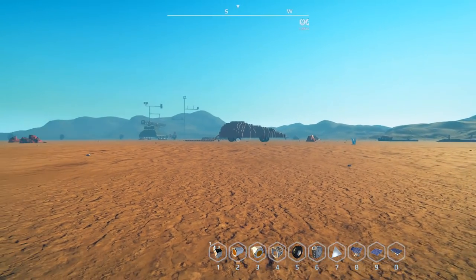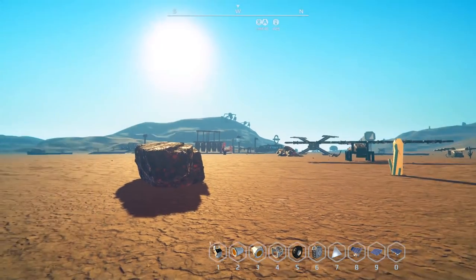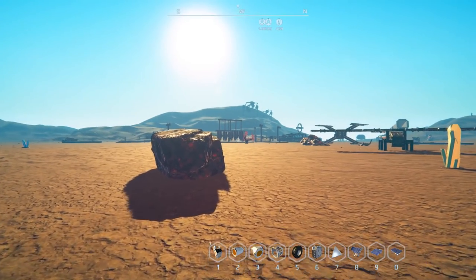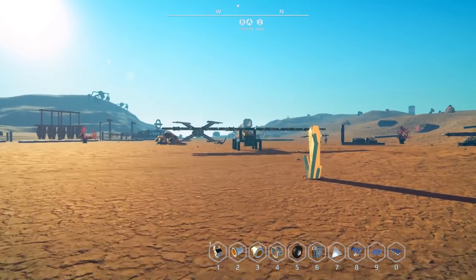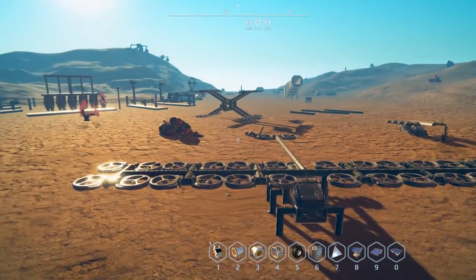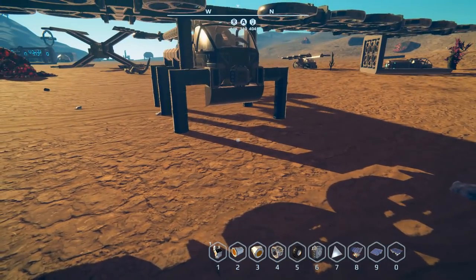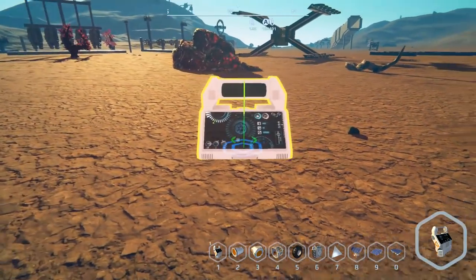Yeah, we have the blueprinting and I've been testing it around - it seems to work well. What I'm going to do is go through and share some of my creations for you guys to download on the Steam Workshop. I thought we'd start over here with my flyers - I've got my dragonfly here and then I've got the X-Wing. Let's go ahead and place this down.